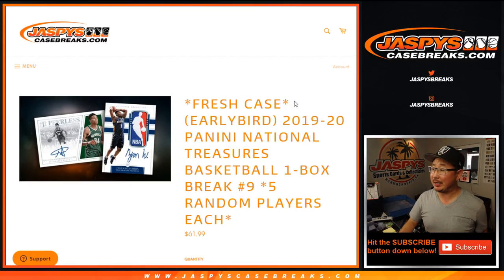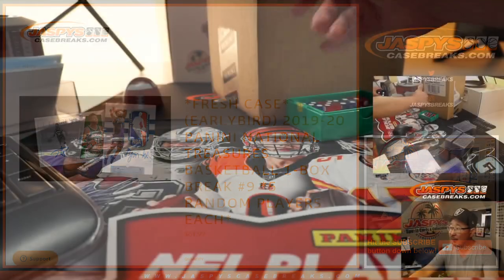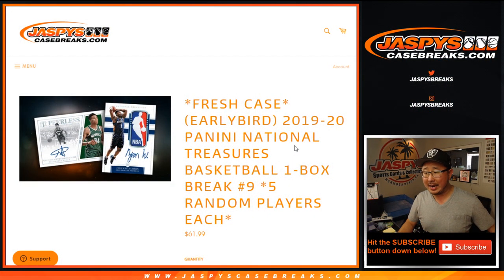Hi everyone, Joe from JaspiesCaseBreaks.com with a fun break right here. 2019-20 Panini NT National Treasures Basketball. One box from a fresh case, random player break, number 9.